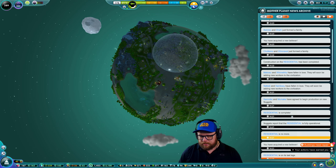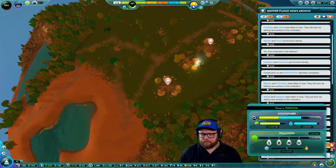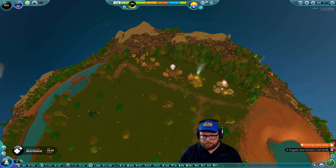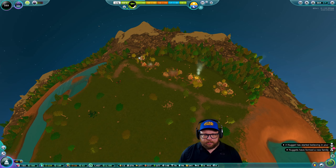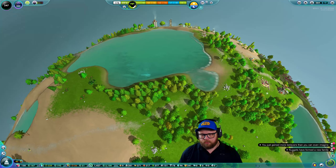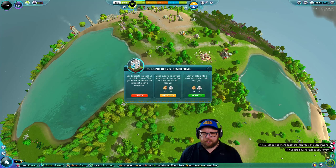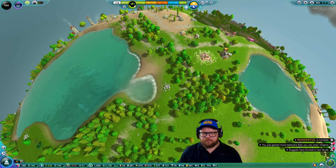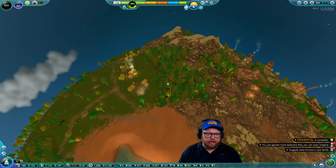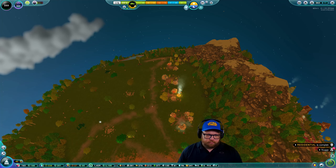These guys decided to pop up a residential area without my approval and their road is massive — it goes all the way to this side. Let's just salvage because these guys can build on their own wherever they want. Roads are an issue for us because apparently they're not mapped all over our planet.